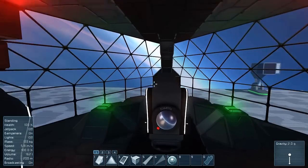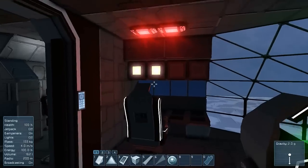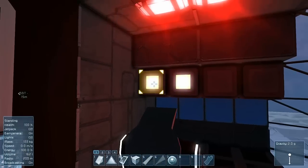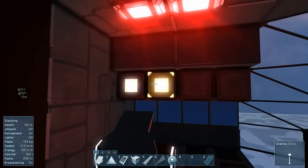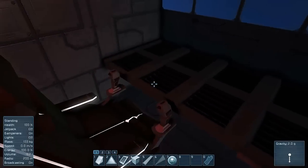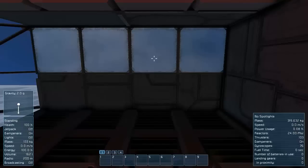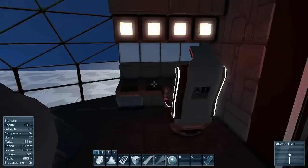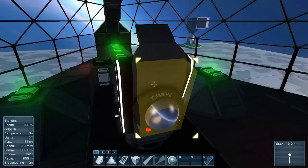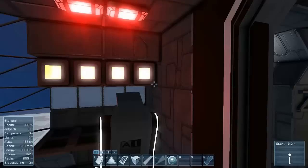If we actually go into the cockpit now, we have this section. There are a few green lights in here. We have controls for the comms — so we can turn on the beacon and we can turn on the antenna. And then we've got these light seating areas where the co-pilots can sit. They don't actually have control over thrusters — it's only the main seat that has control over thrusters, just adding a bit of security for the pilot.